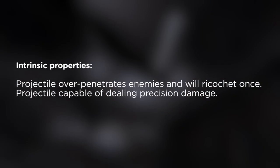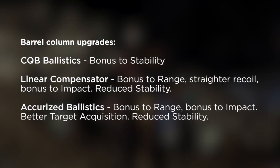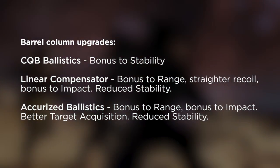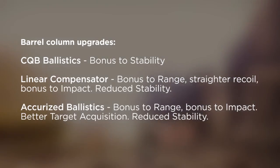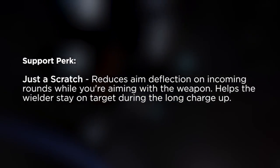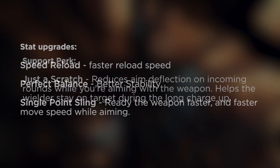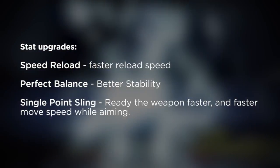Moving on, the barrel column upgrades include: CQB Ballistics for bonus stability; Linear Compensator for bonus range, straighter recoil, bonus impact, and reduced stability; and Accurized Ballistics for bonus range, bonus impact, better target acquisition, and reduced stability. For the support perk we have Just a Scratch, which reduces aim deflection on incoming rounds while aiming — helping the wielder stay on target during the long charge-up.